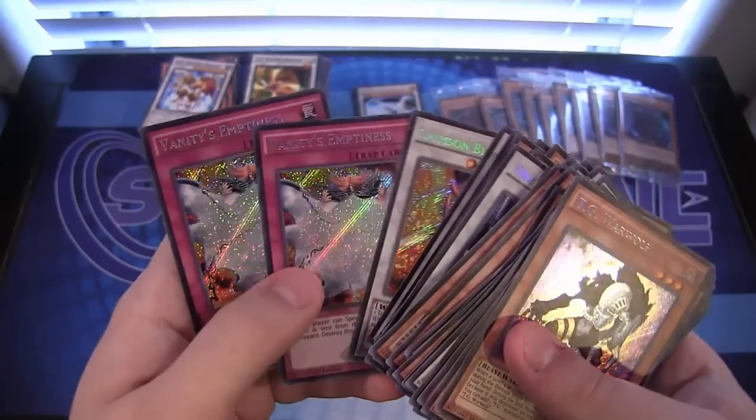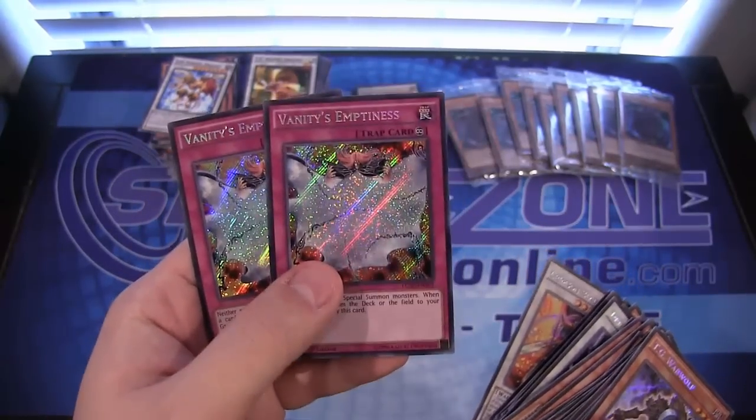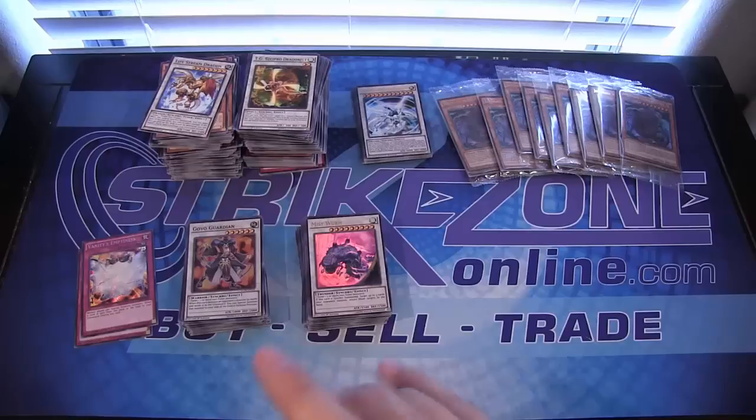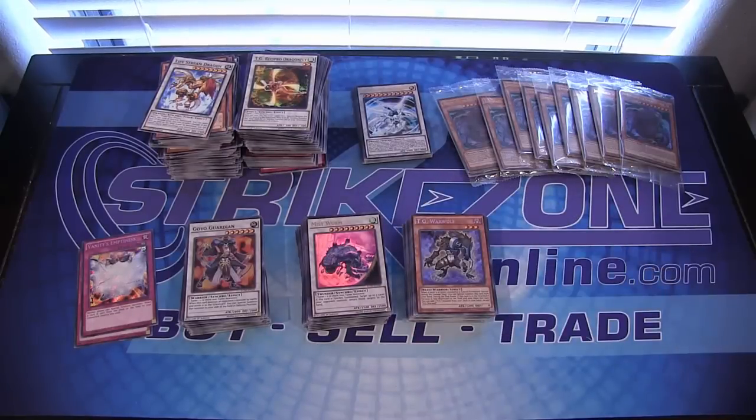Crimson Bladers, and we got two Vanities — I'm going to keep the Vanities. Those are the only things I'm 100% sure I want to keep; other than that, I think everything will be for trade or sell. Like I said, promo packs everything too. Hope you guys enjoyed — thank you for watching, comment, rate, and subscribe. I got this whole case from StrikesOnline.com — you can see their logo there and it'll be in the description.